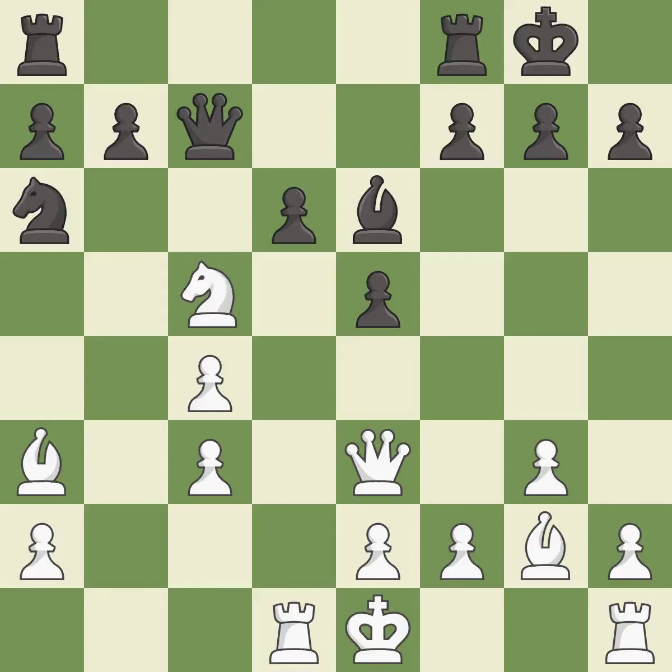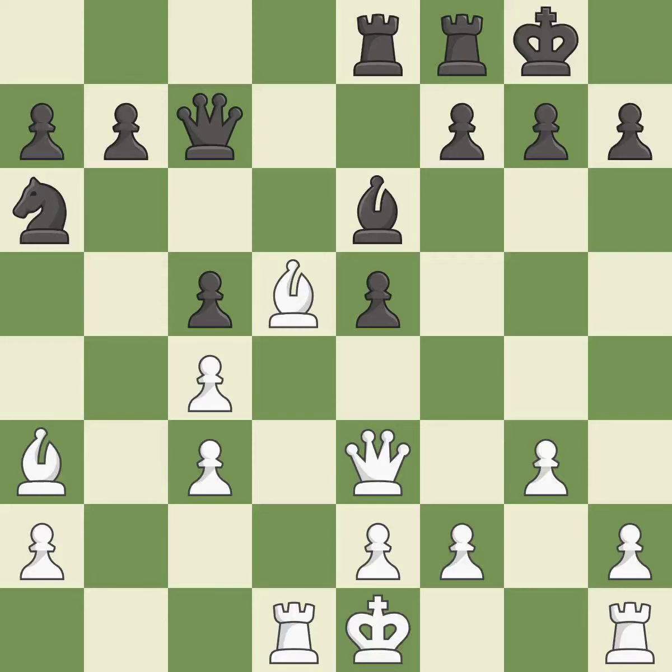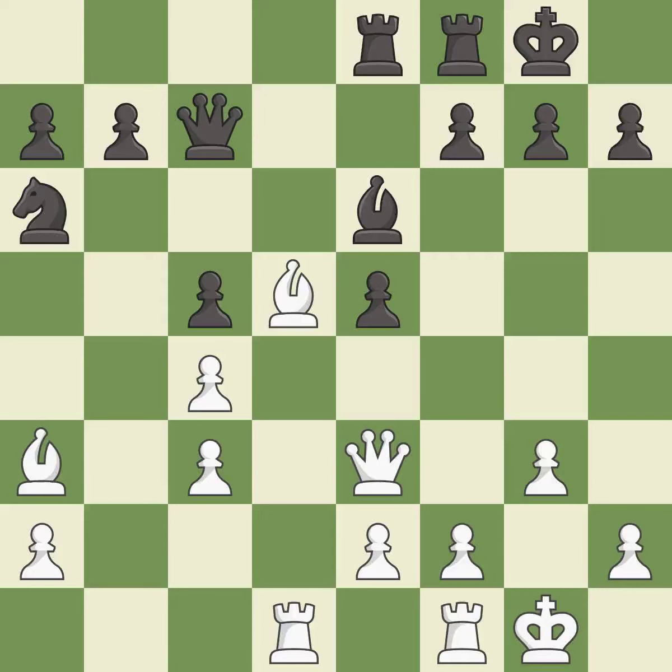Takes back. This blocks the attack on a pawn that could have been captured. This develops a rook off its starting square, getting it into the action. This connects the rooks, which helps them coordinate together in the future. This is not the best — it is an inaccuracy.